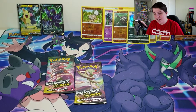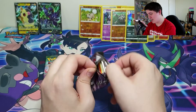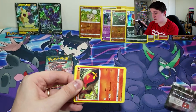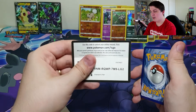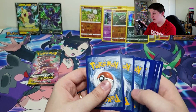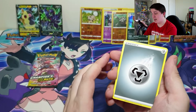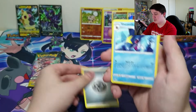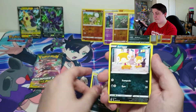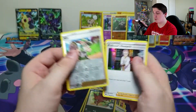Last two packs — can we get lucky and get one more V, V-Max, or Full Art Trainer? A Full Art Trainer would be nice. I do have a lot more Champion's Path still to open — six of the mini pin boxes and two of the bigger stadium ones. So a lot more Champion's Path content coming. Pack seven: Pokeball, Nickit, Reverse is a Milo, and we have a Professor's Research.